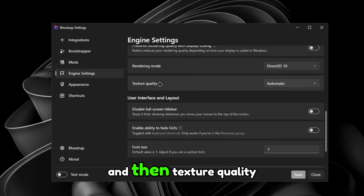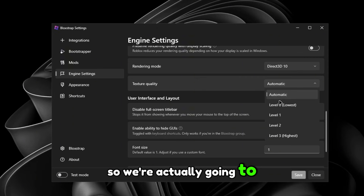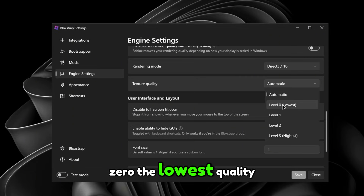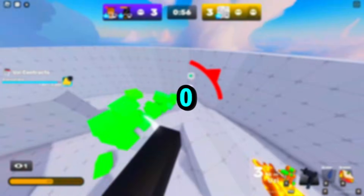For Texture Quality — this is the main place where we get most of our FPS gains. Set this to Level Zero, the lowest quality, so you can get the highest FPS possible and minimize ping delays.